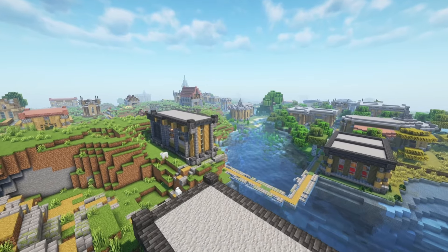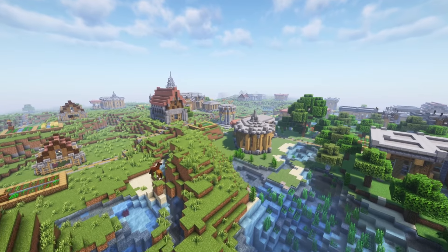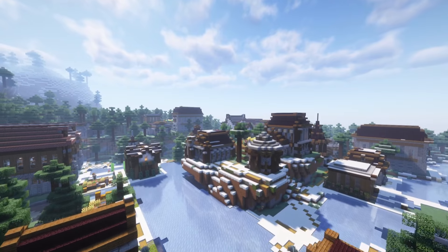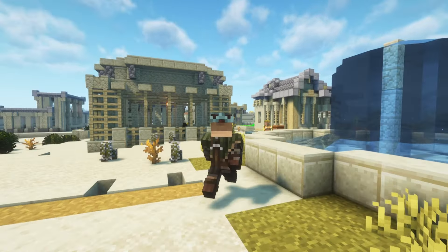Do you want to give your Minecraft villages a better look? This mod will make it happen, because with this mod villages look really good. There are changes in every single village — like plains, taiga, desert, savannah and snowy tundra village. Villages with this mod look absolutely amazing. I will show you some of them and what you can find there.